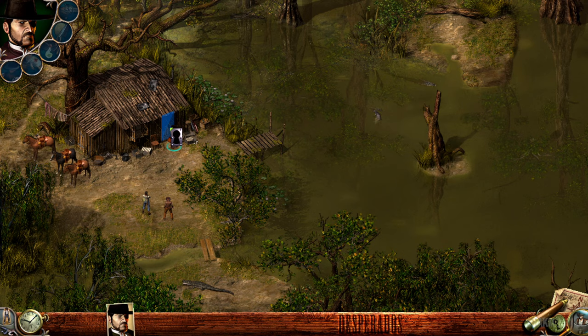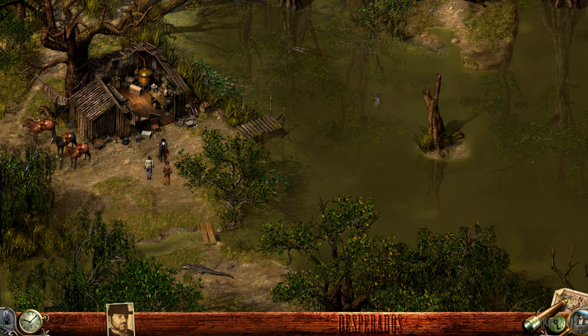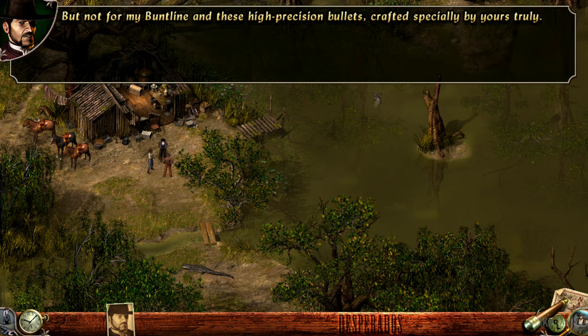What now? Let's get his equipment. This stuff might just save your life one day. I doubt it. Is that so? Then take a closer look — you see that boat on the other side of the river? Well, sink it. From here? That's impossible. Impossible? For your Winchester perhaps, my friend, but not for my Buntline and these high-precision bullets crafted specially by yours truly.